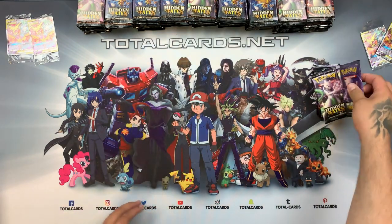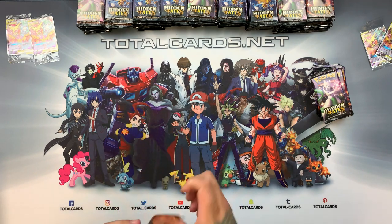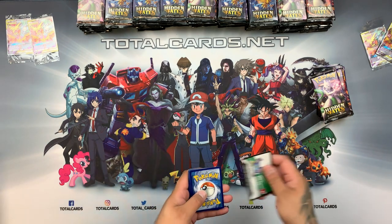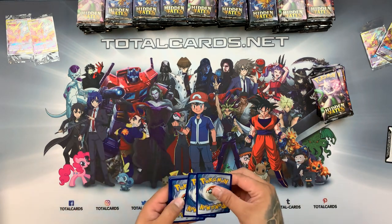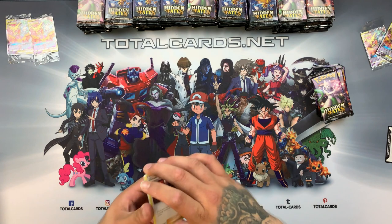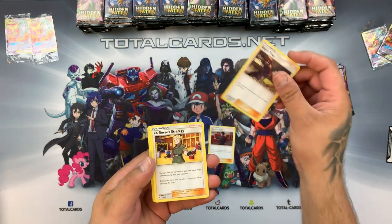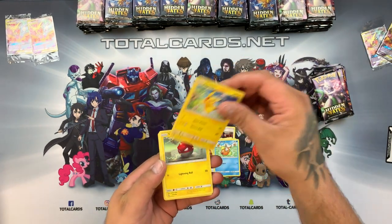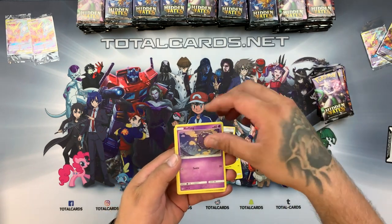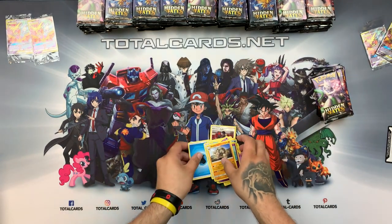We'll start with our first 10 packs, kicking it off with Elite Trainer Box number 1. We have Giovanni's Exile, Korgos Trap, Return and Search Strategy, Slowpoke, Magikarp, Pikachu, Boltaub, Koffing, Ekans, and a Golem as the rare.